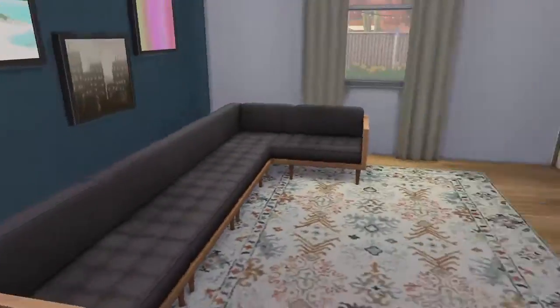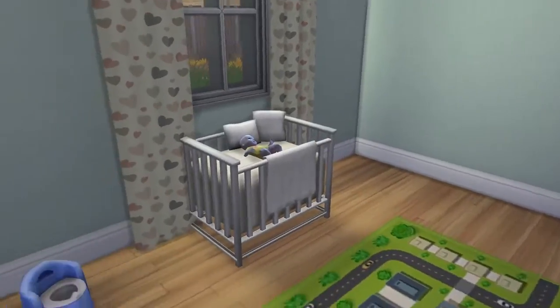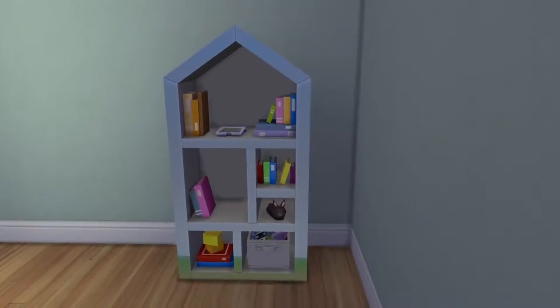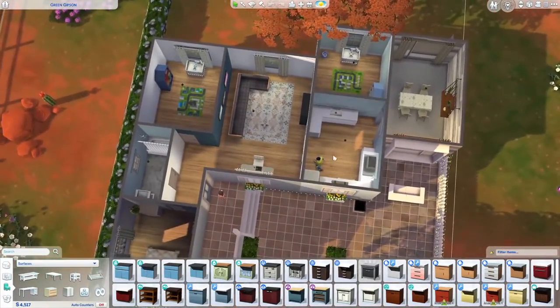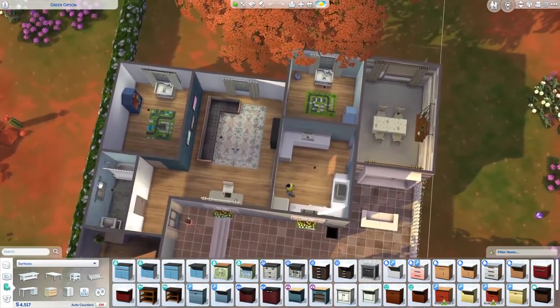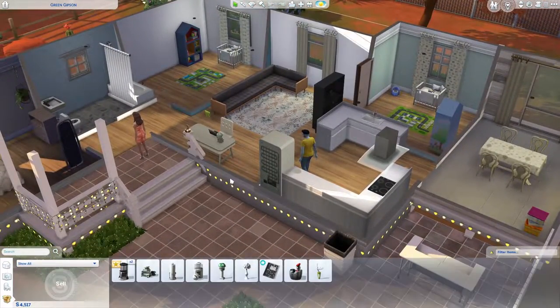And then here we had one room for the other baby. So we have three bedrooms — two for the twins and one for the parents — and one bathroom. I did not add more, I just didn't.